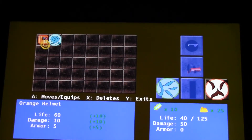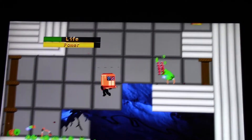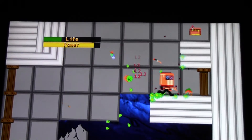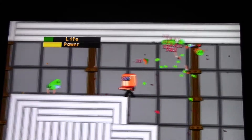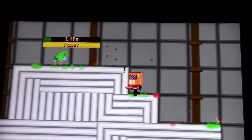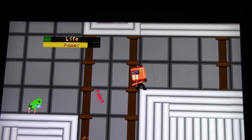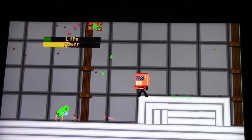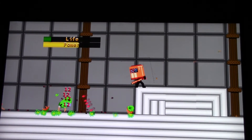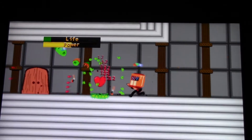I'm still getting used to the fact that you can aim higher and lower than normal. I'm used to pushing the arrow all the way up to go to my top right or top left, and now that's just a little too far. Almost there — almost dead. Tough run, didn't really get much at all.